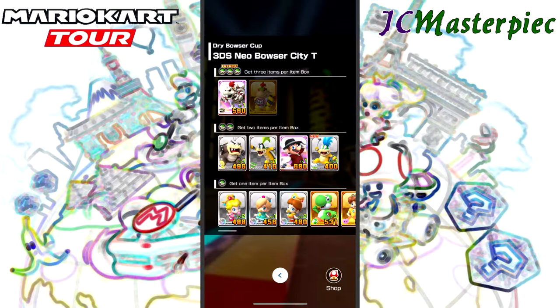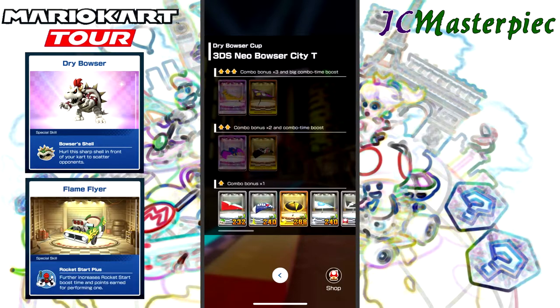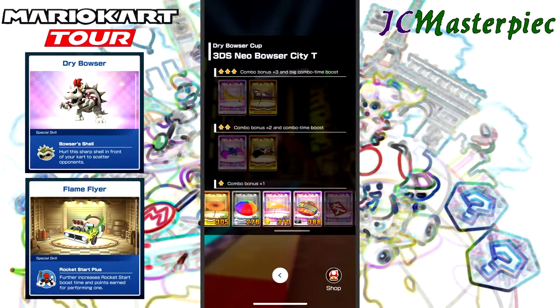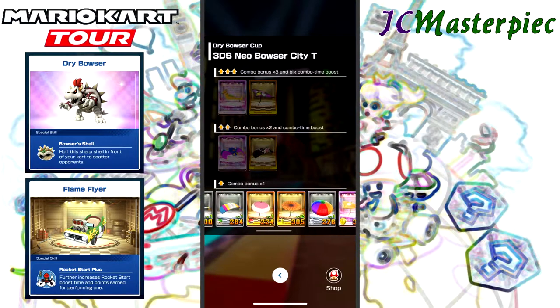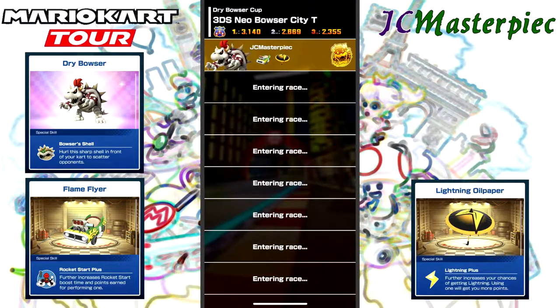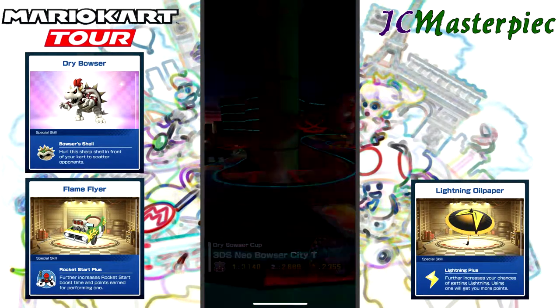We're going to start out with the 3DS Neo Bowser City Tee. We're going to get some height on this one. Dry Bowser, of course. We've got the Flame Flyer. I think we're going to go with the Lightning. Dry Bowser, Flame Flyer, and Lightning.